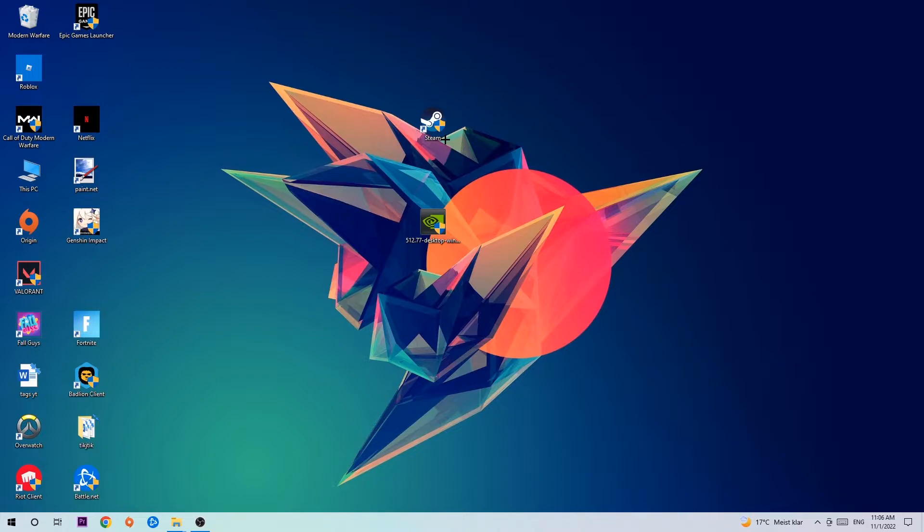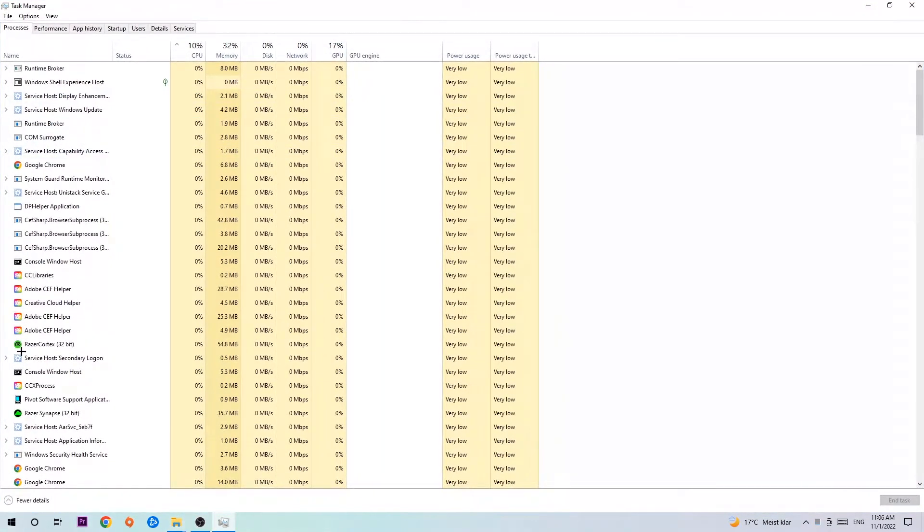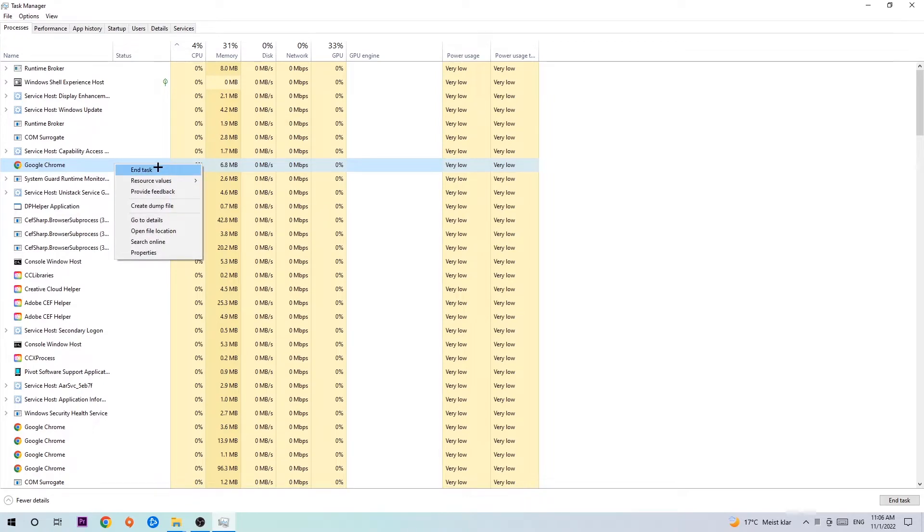The first step I would recommend for everybody is to navigate to the very bottom of your screen, right-click your taskbar, and open up your Task Manager. Next, navigate to the top left corner, click onto Processes, then click one of those processes and type in using your keyboard the name of your game. If nothing pops up, you're good. If something pops up, simply right-click and hit End Task.